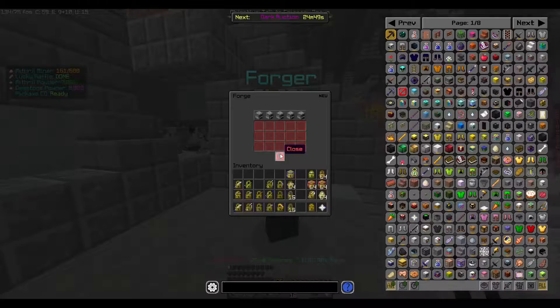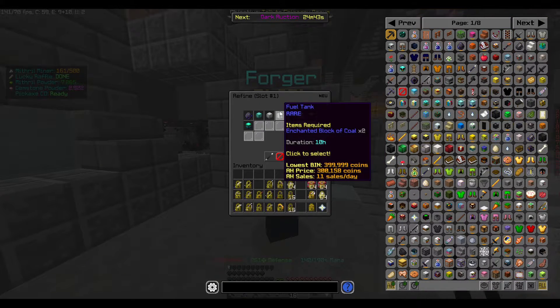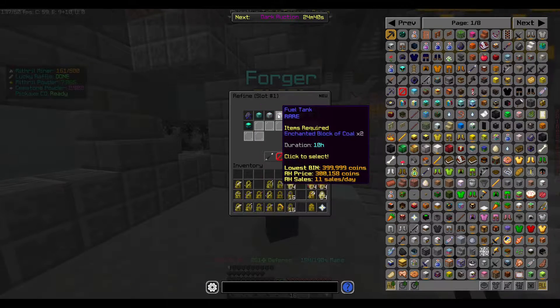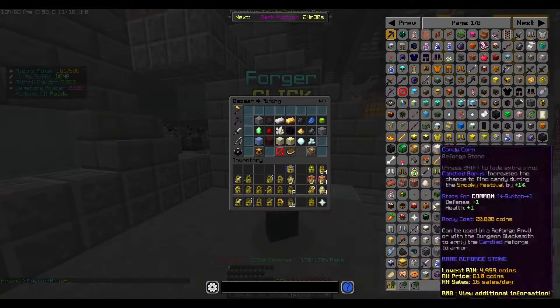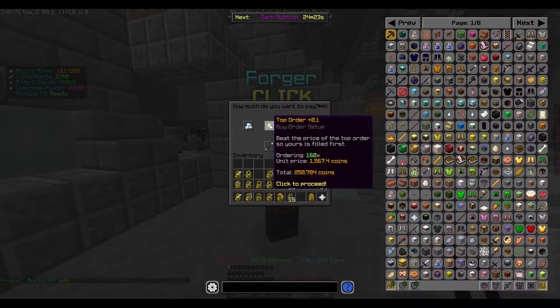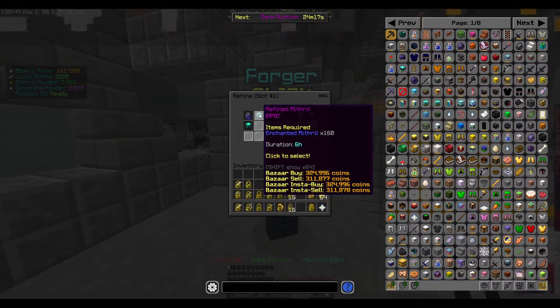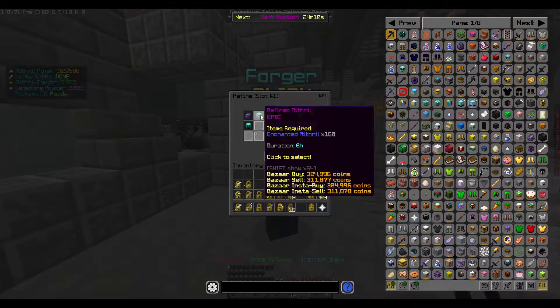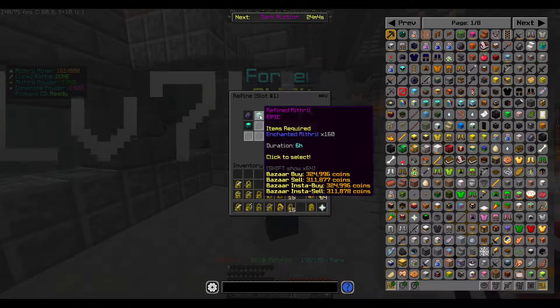We're here right now to find out if you can make profit off the Dwarven Mines - just look at what it costs and how much you can sell it for on the bazaar. In this case we have Refined Mithril. Make sure you always create a buy order. We can see that we could make a flip of 320,000 coins - or about 311,000 if we buy just under 66,000 units. Either way, you make profit on this one.